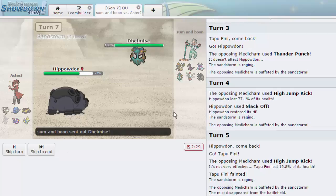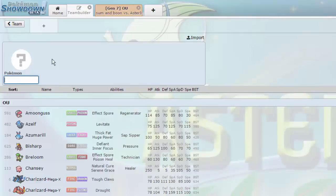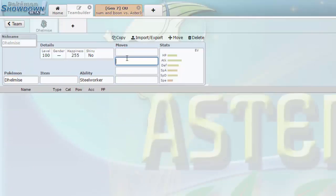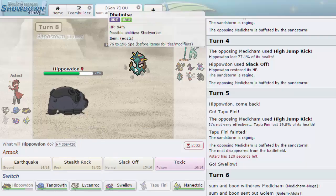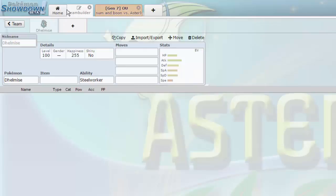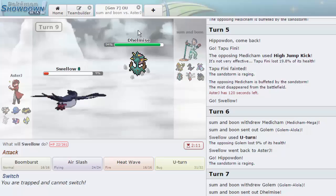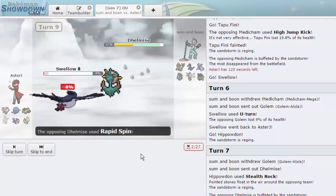He chooses to go into Dhelmise. I'm pretty sure that's a Rapid Spinner — let me check. Actually no, Dhelmise doesn't get Rapid Spin. Ghost and Grass don't really want to stay in on this — and I have Swellow as a great switch. He goes for Anchor Shot — what the heck? That's an 80-power physical move that prevents the target from switching out. Okay, going for Air Slash which is super effective — no flinch. Wait, it does have Rapid Spin? Whatever.